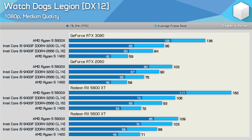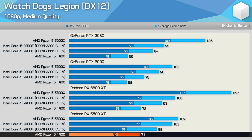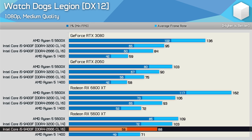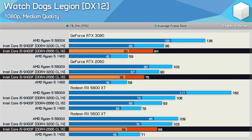Watch Dogs Legion is one of the more CPU-demanding titles, utilizing the 9400F at about 90 to 100%. As a result, both the 9400F and R5 1400 perform better with Radeon GPUs. The R5 1400 managed 71 FPS with the 5600 XT — a 20% increase over what it achieved with the much more powerful RTX 3080. The 9400F on DDR4-2666 hit 88 FPS with the 5600 XT versus just 75 FPS with the RTX 2060 — 17% better with Radeon — and even with the RTX 3080 it was still 5% slower than a much cheaper Radeon GPU.